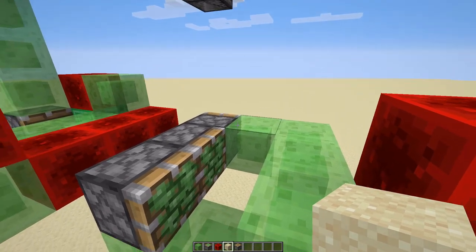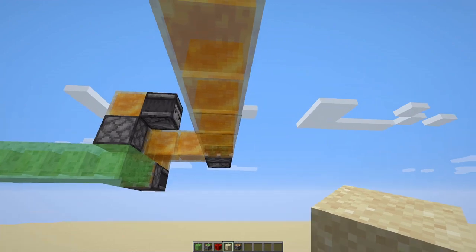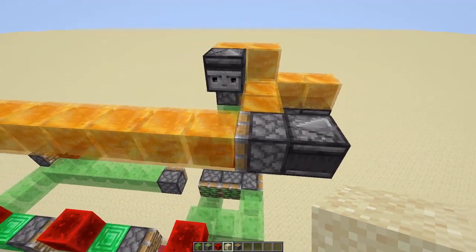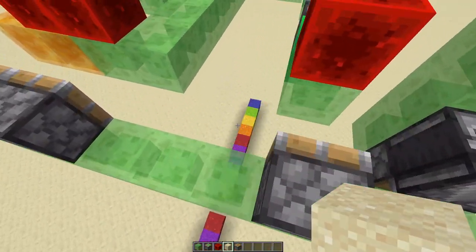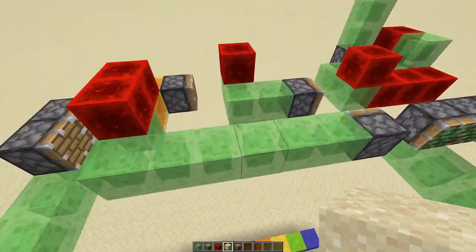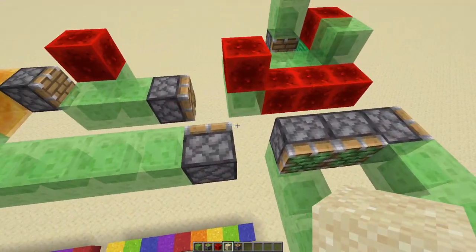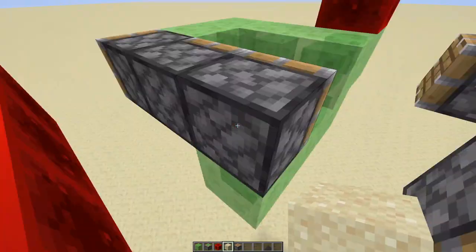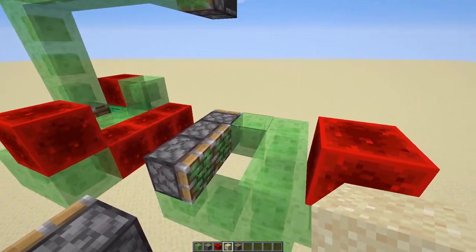So the sand will fall down onto this block, right above this one. Also, after you move this machine, it will send a signal down here, down here, and then activate all three of these pushers, pushing them forward. So these ones have a little bit of delay, and this one has a little delay, but then this one will activate immediately and push the activator away. So that will unpower the pistons, leaving the sand floating in the air above here.